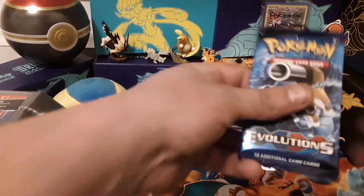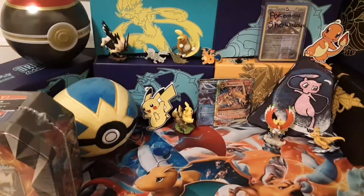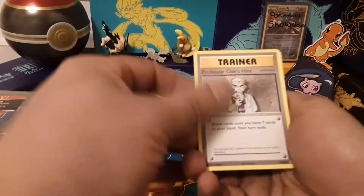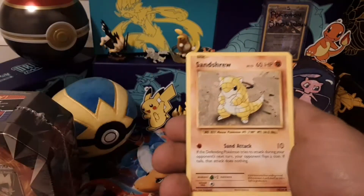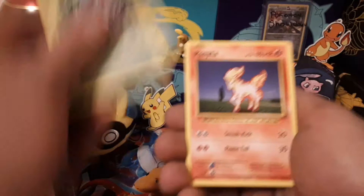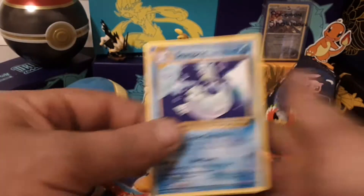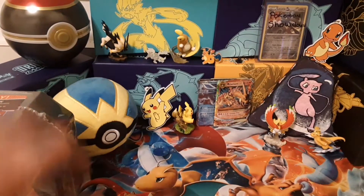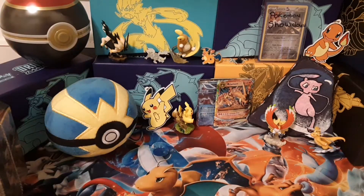Alright, on to the Mega Blastoise pack - see if we can keep the luck rolling. Three not four. Professor Oak's Hint, Nidorino, Super Potion, Sandshrew, Weedle, Tangela, Ponyta, Doduo, Ratata. Reverse and the rare is Dewgong - not too shabby. We got that Charizard, I am really happy about that.